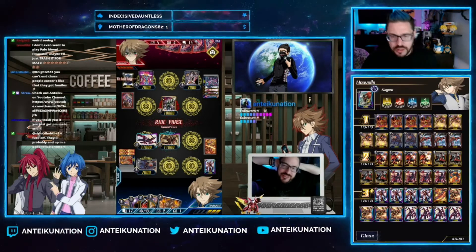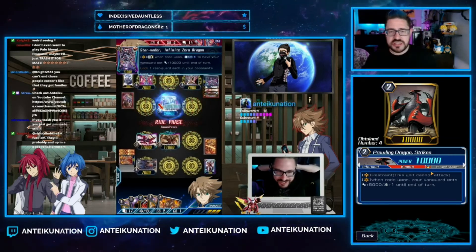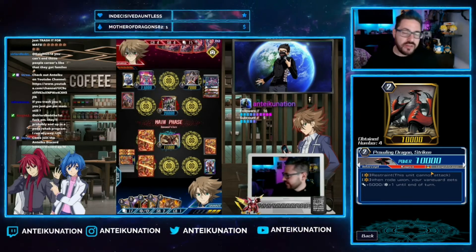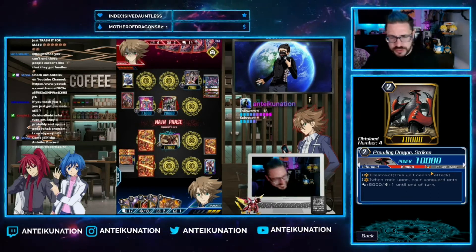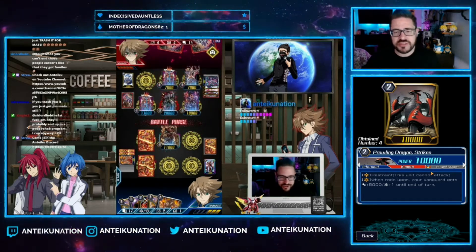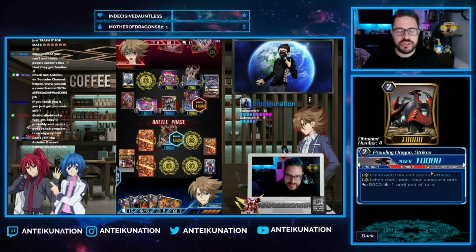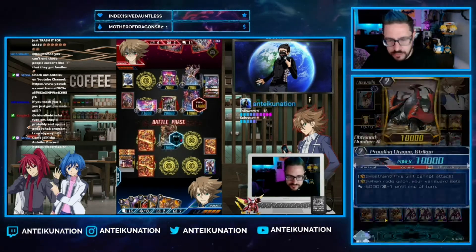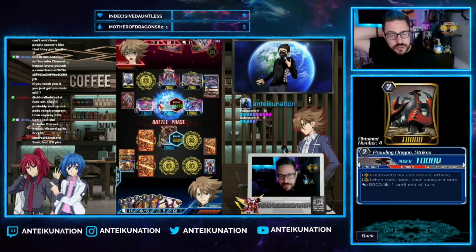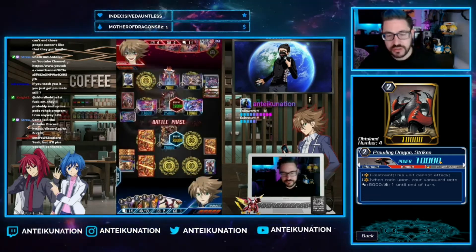Next up is four copies of Prowling Dragon Striken — a 10K grade two. On vanguard it has restraint, meaning it cannot attack. However, when your grade three rides upon this unit it gets plus 5K and a crit, so on turn three you make up for the missed attack by gaining a crit and extra power. On the rear guard he's 10K, so he trades favorably against most units in the game right now.